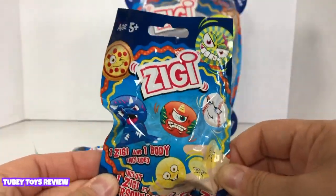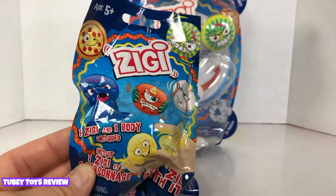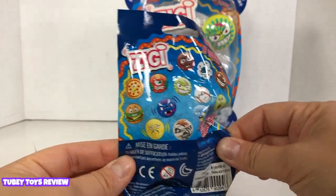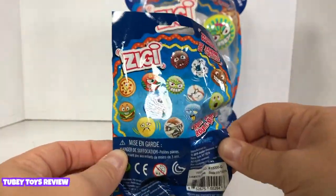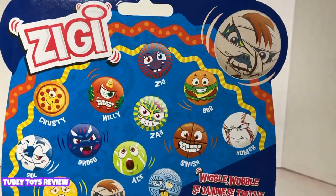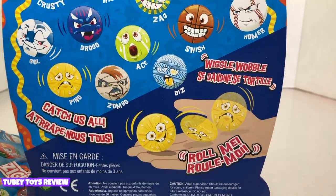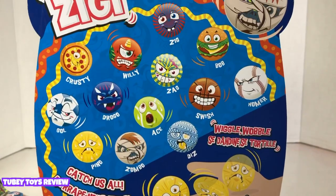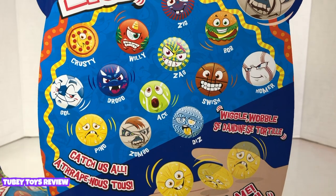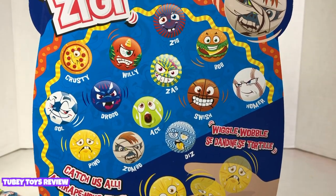We have New Ziggies by Jupiter Creations — thank you so much to Jupiter Creations for sending us New Ziggies! They wiggle, they wobble, they're so much fun. These are all of the ones that you can collect. They have all fun names, just like their original predecessor the Bee Buddies. We have some Bee Buddies to open up at the end of the video too.